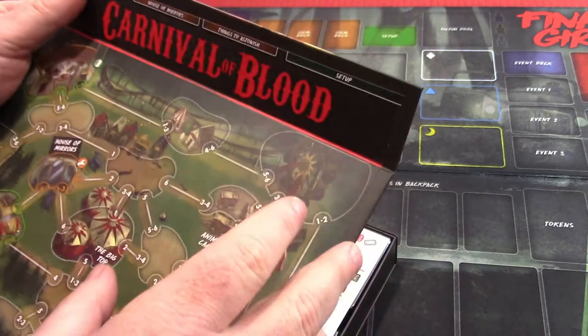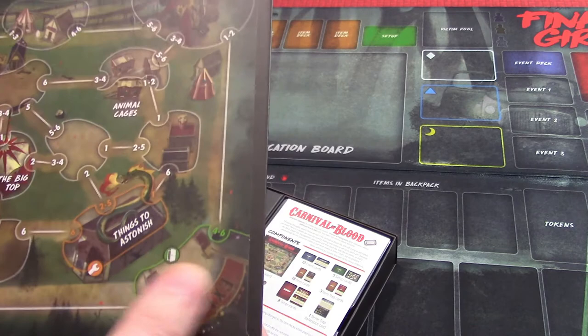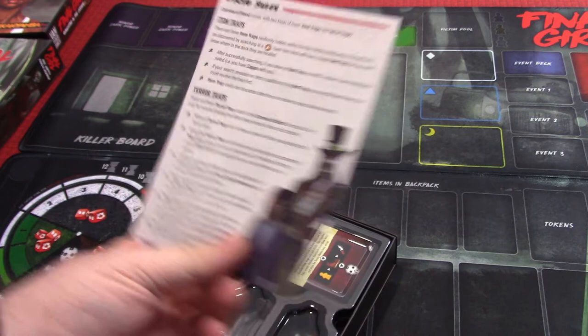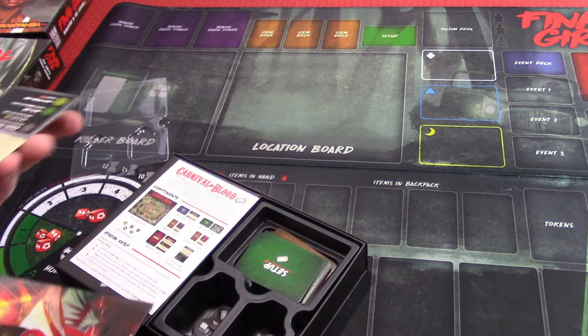These numbers on the map indicate where victims go running when one of them gets killed and there are multiple locations. There are two locations — the Carnival and the exit — and I think those look like the only places you can save people. There are quite a few special rules for this one, so do not lose this little sheet — that is important. There are also some tokens special to this scenario.